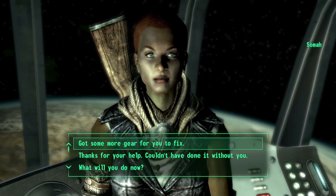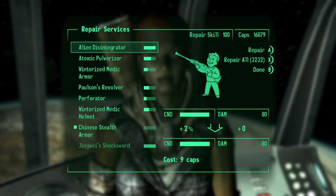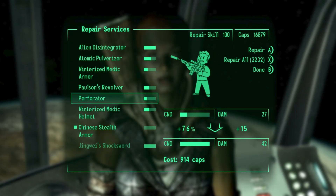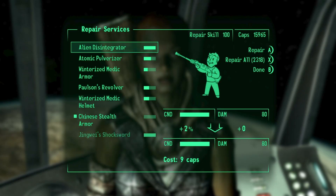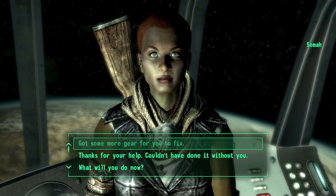Hi, I'm Mo and I'm trapped in Fallout. Today I'm going to show you how to use an exploit in the Mothership Zeta DLC in Fallout 3 that will allow you to repair your armor up to 80% without having to pay any caps.